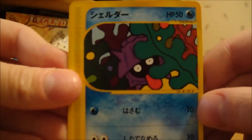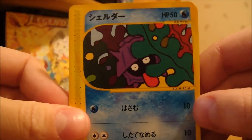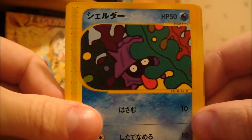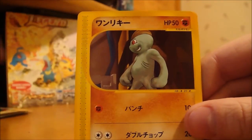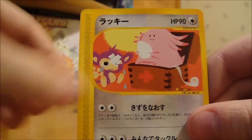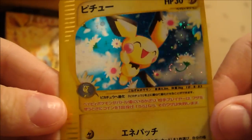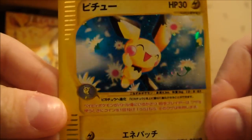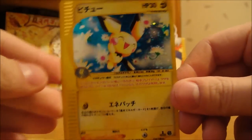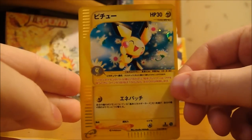Here we got a Shellder — I like how most of these are going to be first and second generation. Shellder, a Ekans, another Cubone, Chansey, and a Pichu holo. Very nice — it's actually a very cool card.